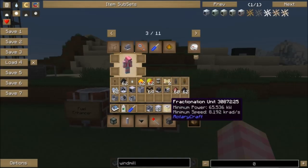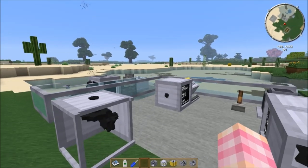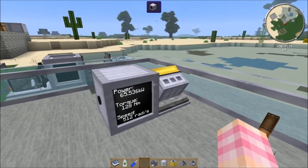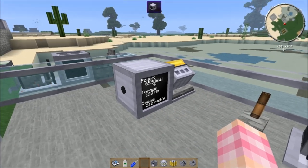The Fractionation Unit requires 65 kilowatts, which is the output of a gas engine, and it requires it at 8 kiloradians per second — so 8,192 radians per second. I've got a gas engine set up here producing 65 kilowatts at 128 newton meters.